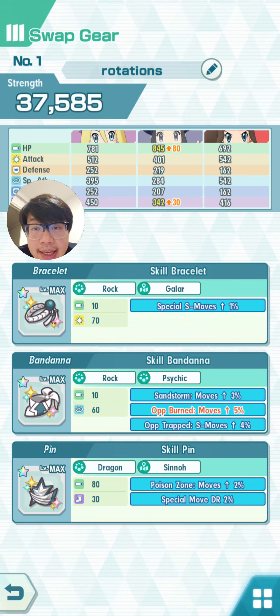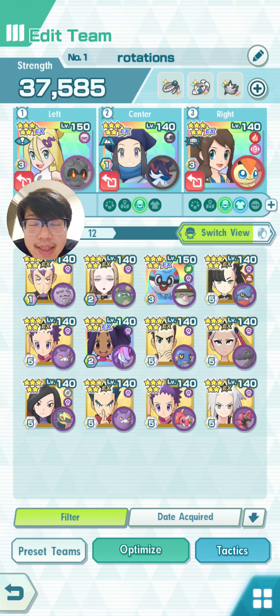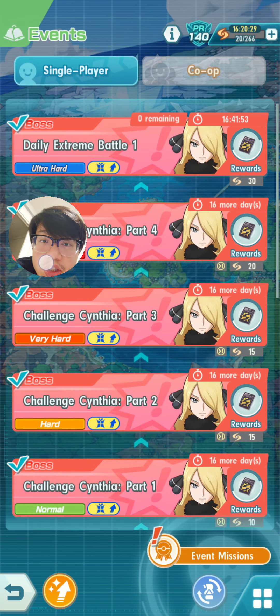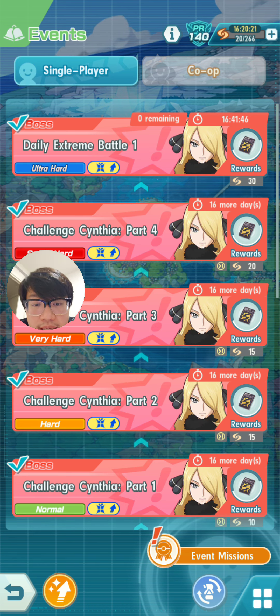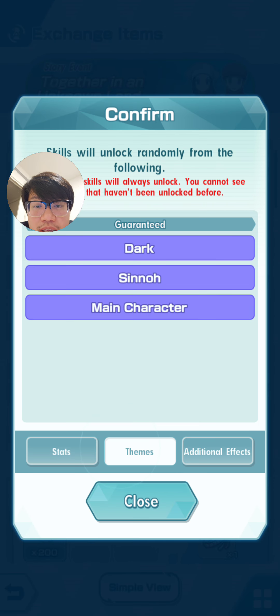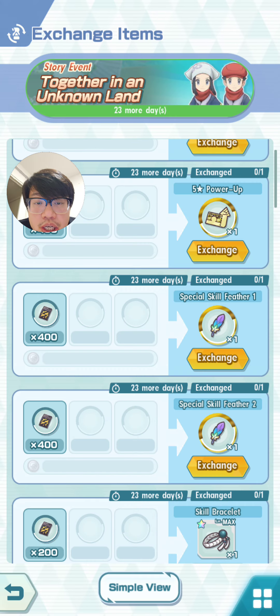To me this is one massive headache to deal with, and a very costly one at that. Thankfully the game gives us one chance with each event to get the correct feather — these are called special feathers corresponding to the unit currently in the banner. The Pokéfair Samurott and Akari right now has a specific feather called special skill feather one, and Rei is going to get special skill feather two. These unlock exactly the stuff you need — the themes are correct and the additional effects are what you need for that unit. So I'm going to exchange for this now.